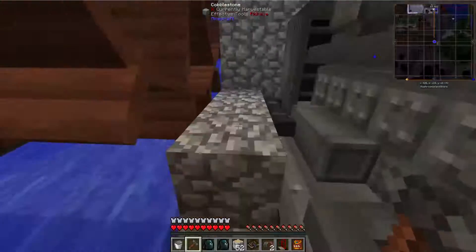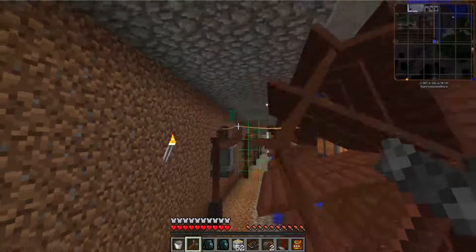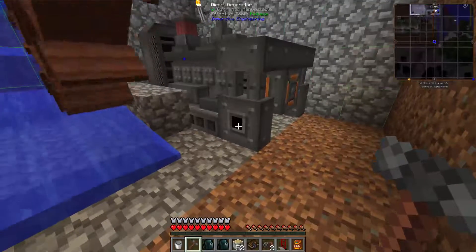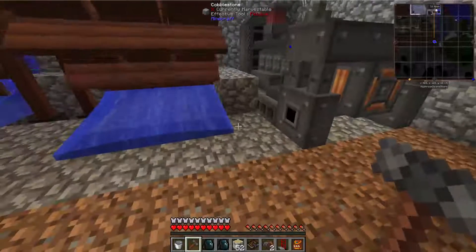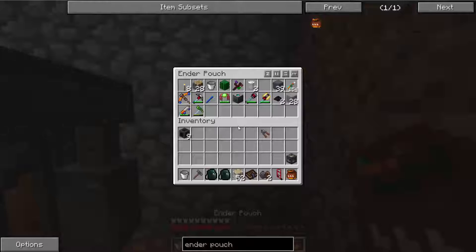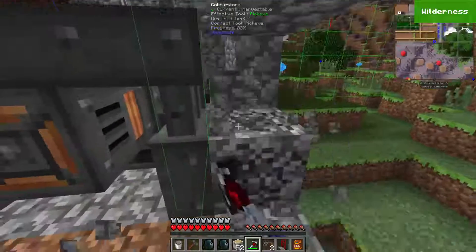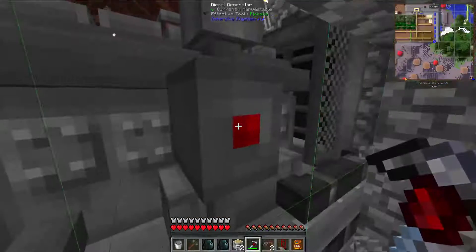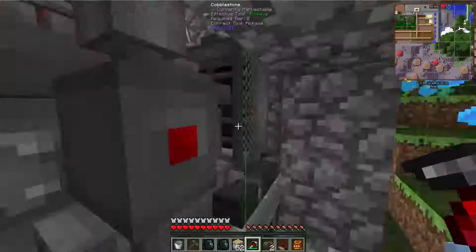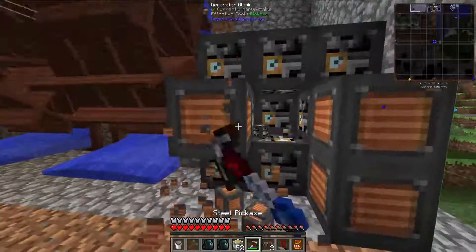Now here we have our diesel generator and we can pull power off of these three places here. I'll take a high voltage line, plug it into this and go right over there, and that should feed right in with the rest of what we're doing. I can put fuel in right here. One downside — my redstone access is not accessible from this orientation. There's a spot where you can put a switch or lever to cut the engine on and off.